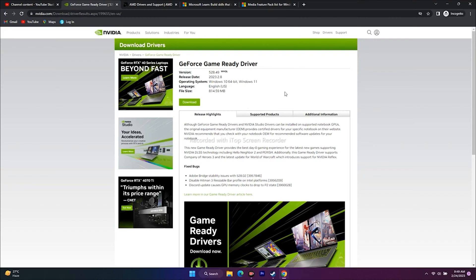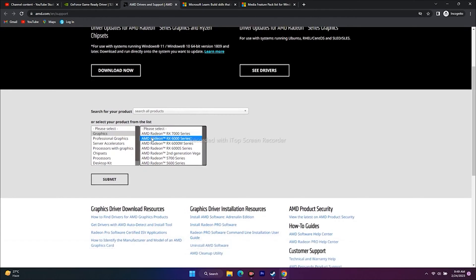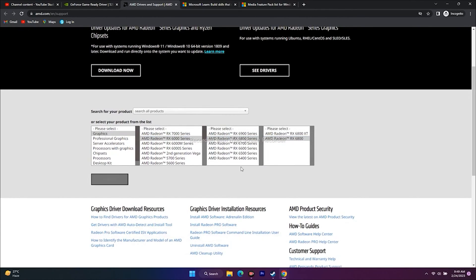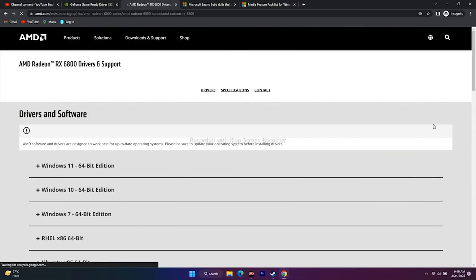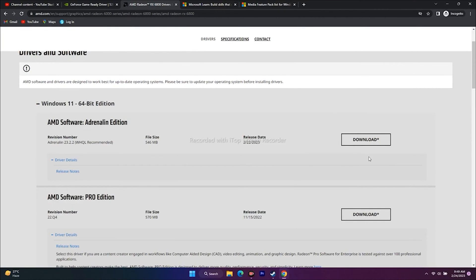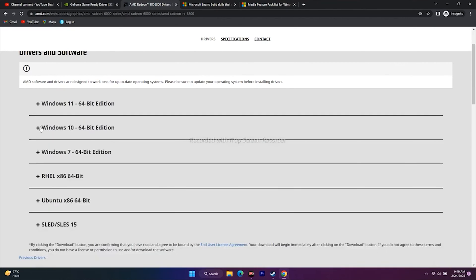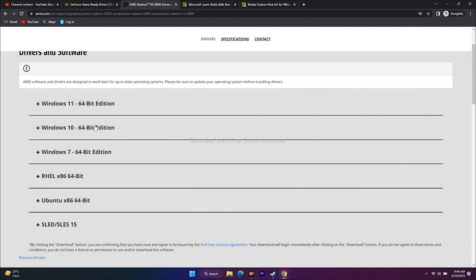If you're on AMD, click the AMD link in the description, go to Graphics, select your GPU, click Submit, then choose your Windows version (Windows 11 64-bit or Windows 10 64-bit), download the appropriate Adrenalin driver, and install it.